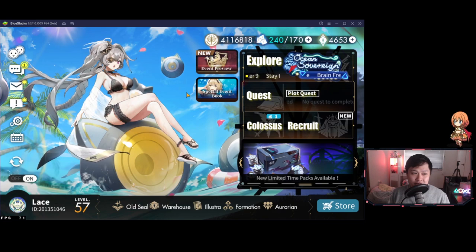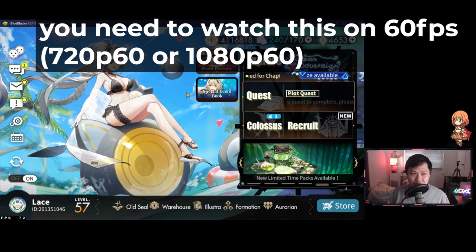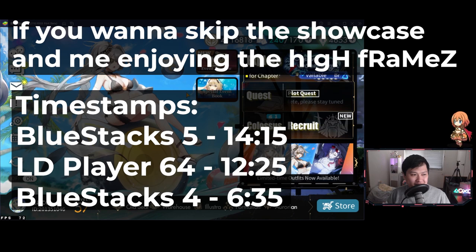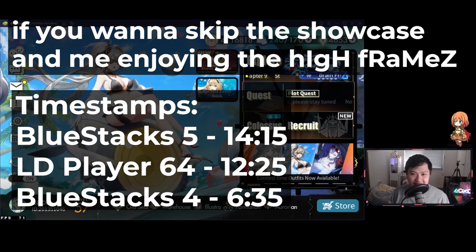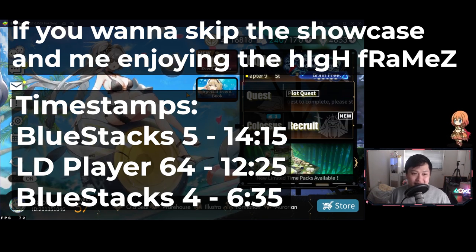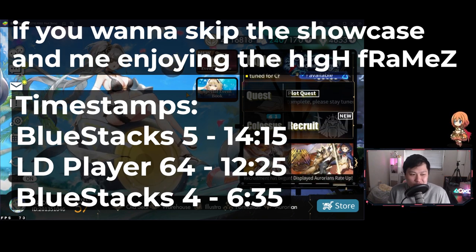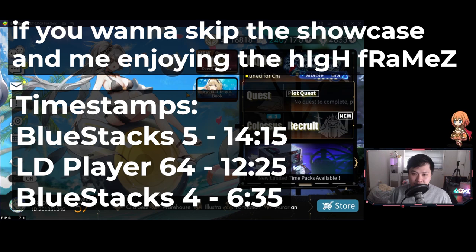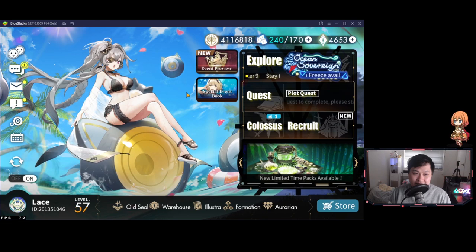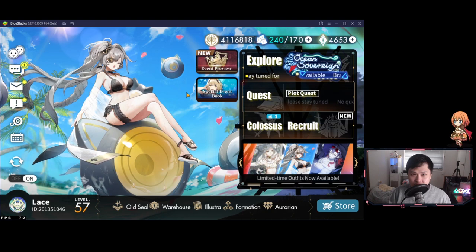Welcome back to another Alchemy Stars video, although this isn't strictly just an Alchemy Stars video. This is more like a hype video around emulators. For me personally, this has affected Alchemy Stars the most because this is my most requested feature — and who knew it was just hidden behind a checkbox? Today we're going to be looking at the 60 FPS or high frame rate option, and I don't know if this is officially endorsed by Alchemy Stars or anything. A lot of developers are starting to build this high frame rate mode into their emulators.